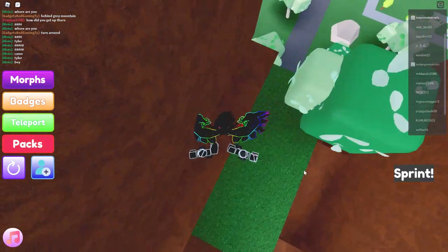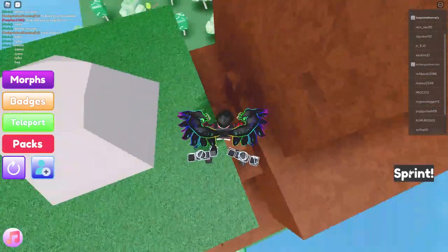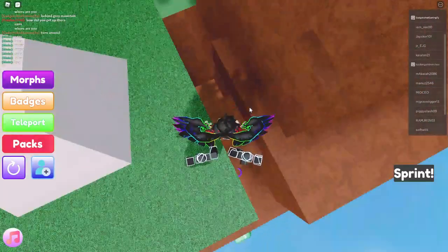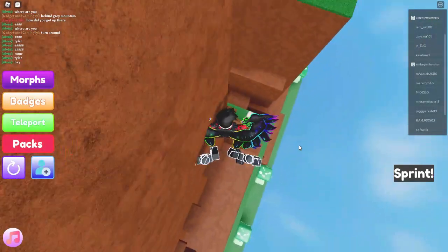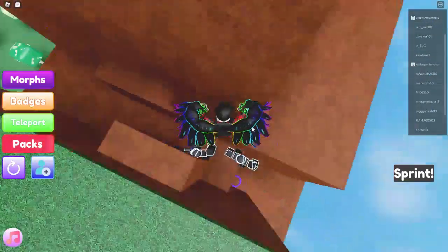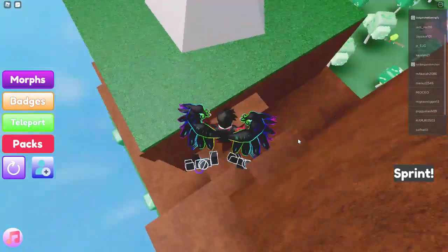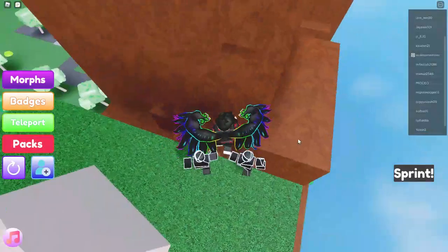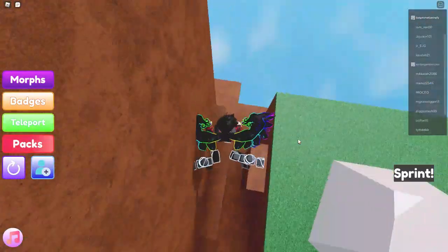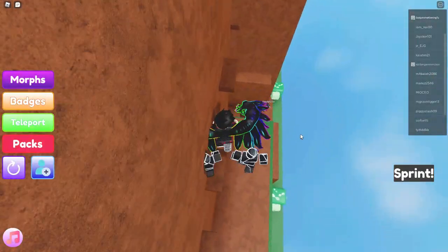Sprint on — even with sprint it's pretty hard. I'm beating this obby no matter what. I should unequip sprint for this because it's easier without. How did I just miss that? I was this close! I can't even make the first jump. There's no way I'm gonna beat this if I can't even make the first jump. I was so confident — and look, this is where my confidence took me, restarting and almost every time just failing the jumps.